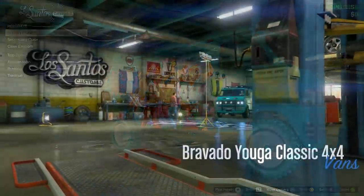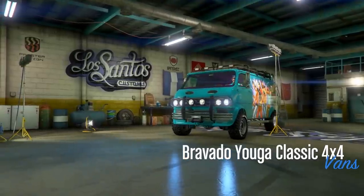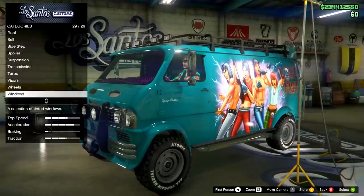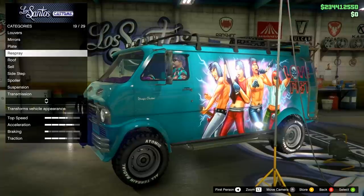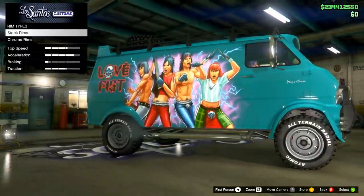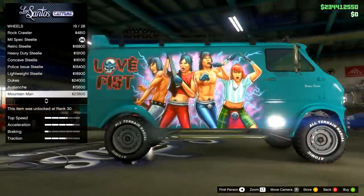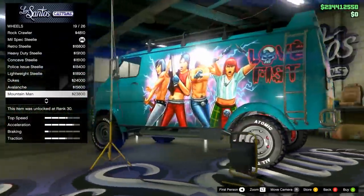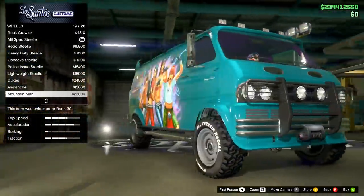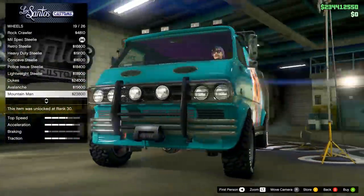Just to show it again, I'm going to demonstrate it here on the Yuga Van, another new vehicle. We did it in the Arena first — I'm going to do it here in LSC. It should work anywhere you can customize your vehicle. Again, we're going to make sure we have the Mill Spec Steely rims on with custom tires — that's important — then we're just going to hover over the Mountain Man rims.